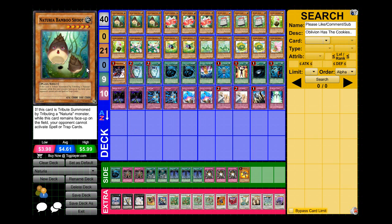Hey guys, Oblivion here coming at you with a deck profile on my Nechuria stun deck. With Nechuria, the first thing you think about is Barkion and Beast and how the Six Sams abuse Barkion and Beast. But for me, when I think about Nechuria, I think about Bamboo Shoot — and when I think about Bamboo Shoot, I basically think stun, because your opponent cannot activate anything.